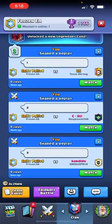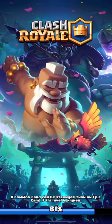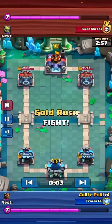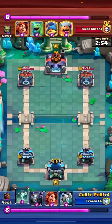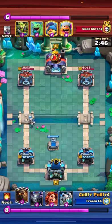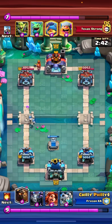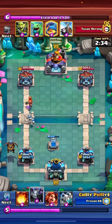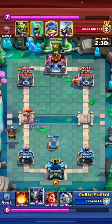So hopping into the first match here, we're going up against DC. Just cycle a Tombstone — it's always a good first play — and we're just going to Lava in the back here. If you look at his hand, he doesn't really have very good cards to counter right now.